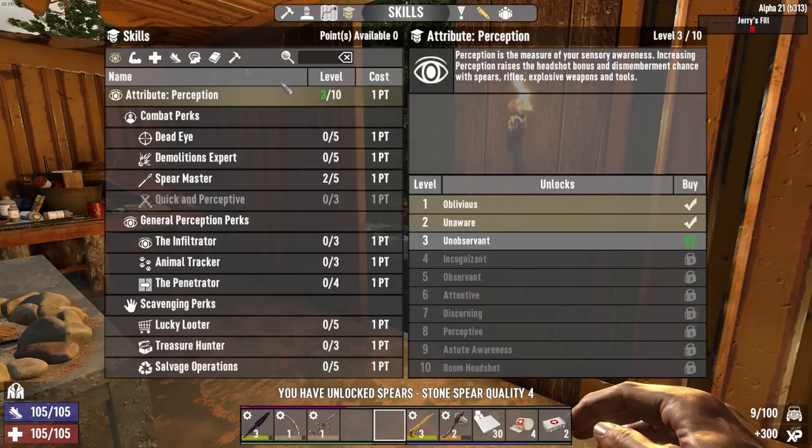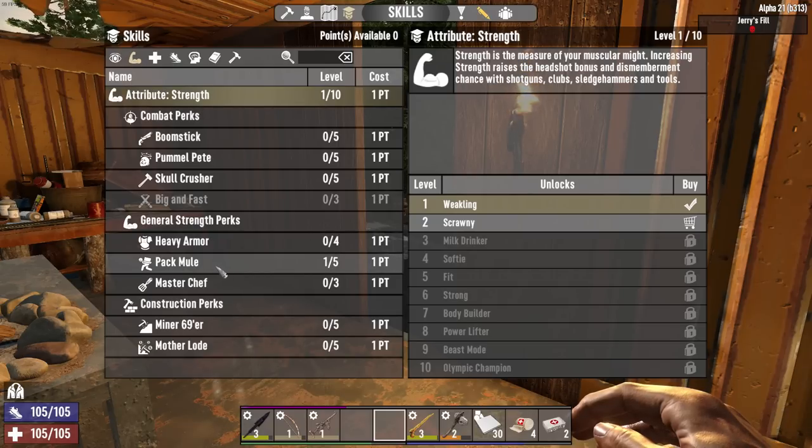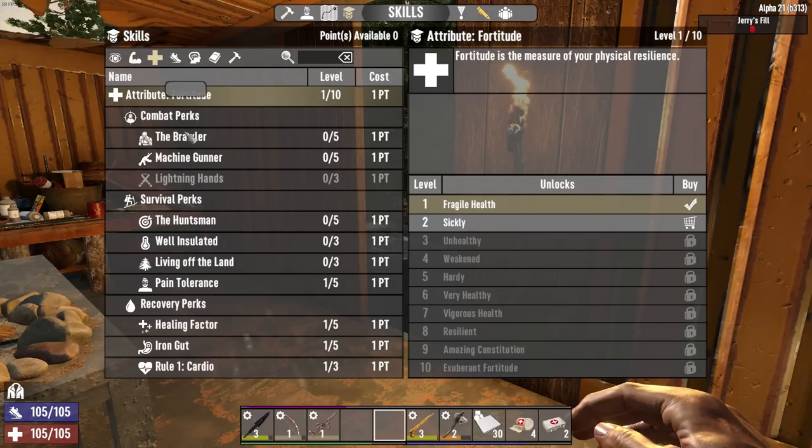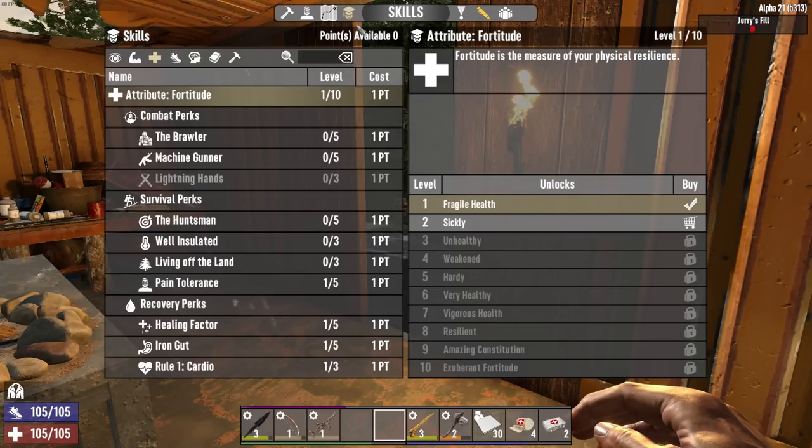I put one skill point into Pack Mule because I'm tired of being encumbered, and then the other one into Pain Tolerance so I can take a little bit more damage before getting stunned and wrecked.